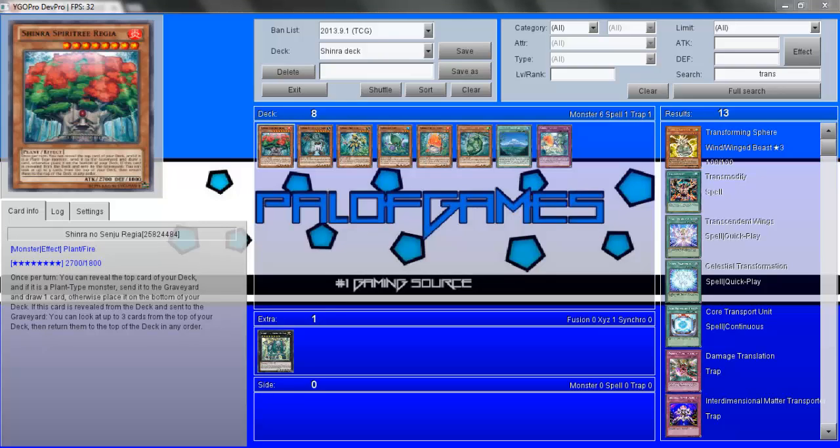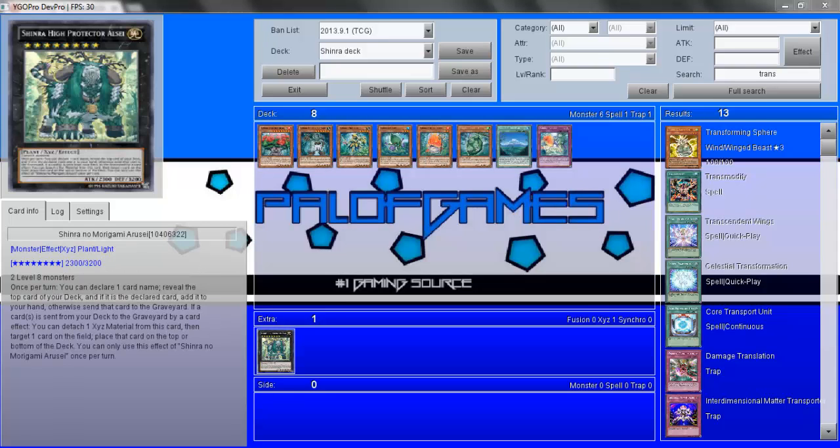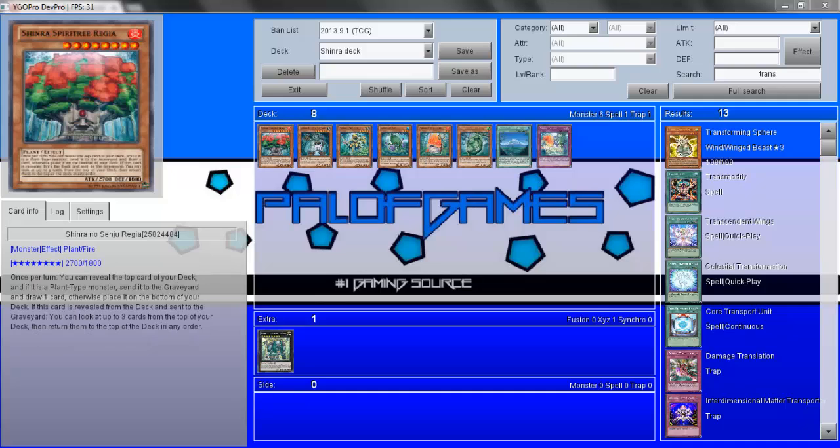He's quite a nice card. The main reason you're going to be playing him is because of their currently only XYZ monster, which I've shown off in a previous video with Photons — and you saw how amazing he was without the actual support he was meant for. So you can imagine how amazing he could be in this archetype, which is all about revealing the top cards and if they're plants you get all these extra pluses from them.